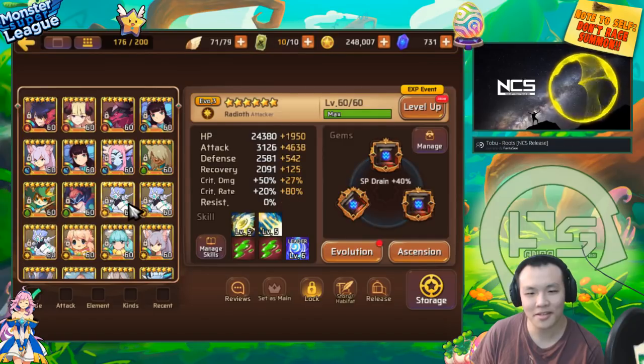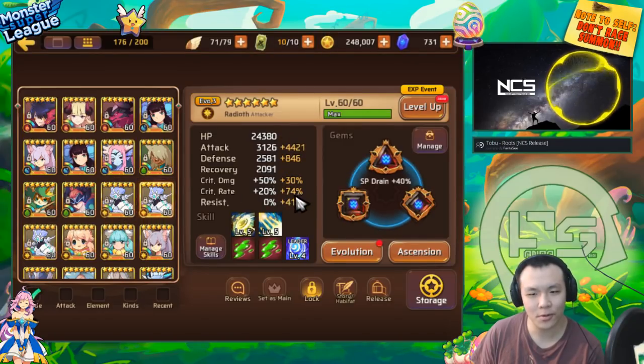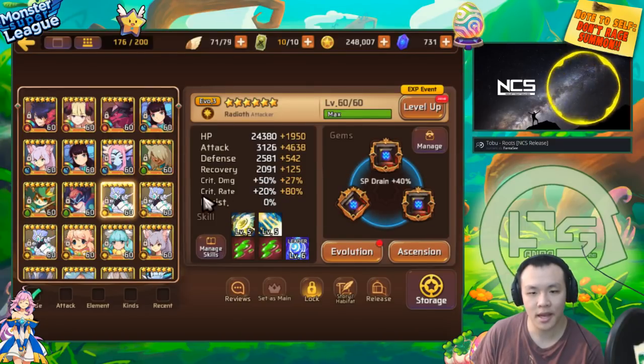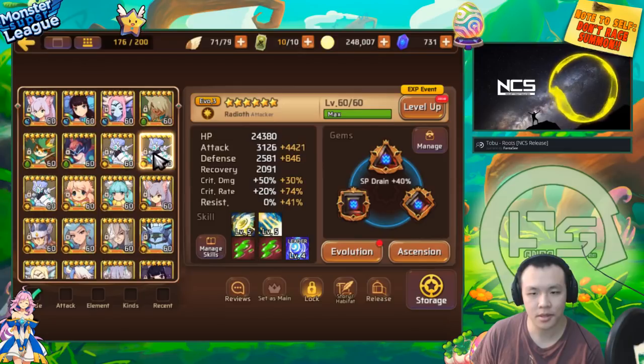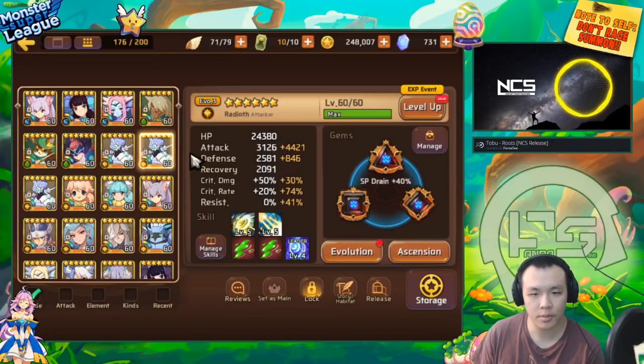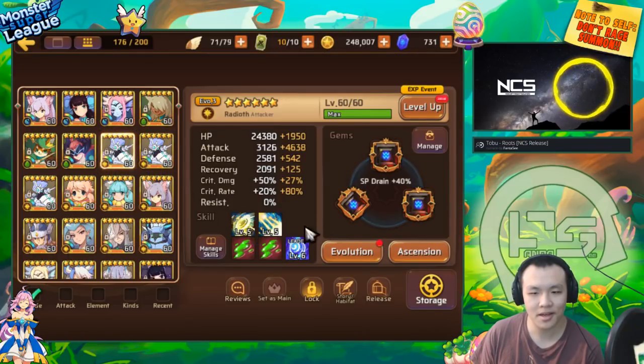I have three light Raddus's here. This one only has 94% crit, but this one and this one both have 100% crit. Now all three of them are on crit rate double attack on Siphon, and I'm going to be using them for Golden's V10. They basically just have a bunch of attack - around the same amount, some slightly higher than others. The main reason why I'm so broke is because all of them are max skilled - level 5 skills on all three of these light Raddus's.